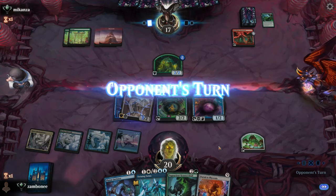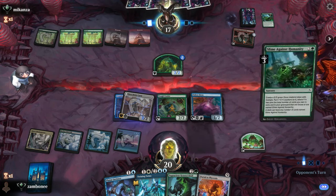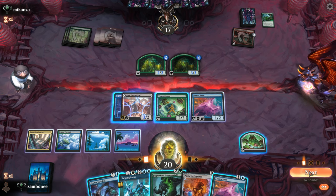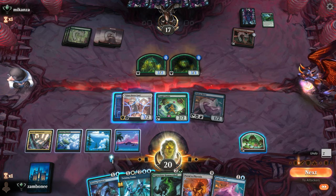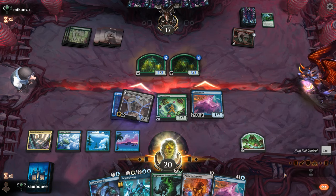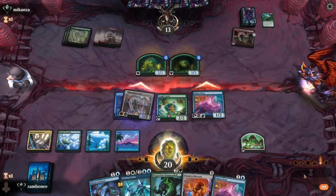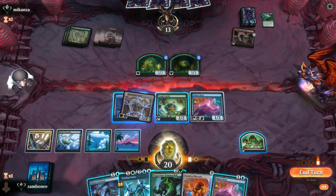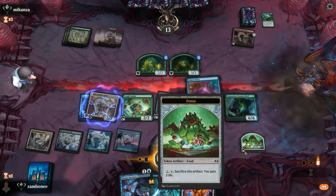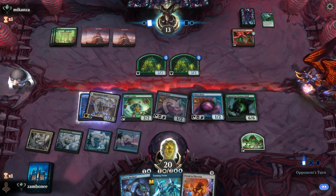I think you gotta go Cookie and Siren — maximum value. Oh, you could also — interesting. What are you doing? Attackers not next to action phase, but next to main phase. 4, 5. Might as well full-out — it's a speed race. I'm doing 5 damage, they have 3 turns. I have 6 mana available.